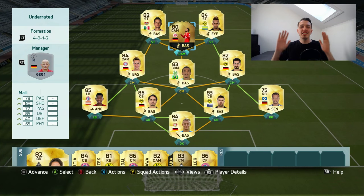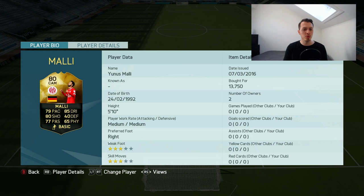Hey team, Povic here and welcome to another episode of the Underrated. Today we are looking at Mali and he looks pretty damn good. His skill moves and weak foot are just 3 stars. Medium/medium work rates — great — but I think he can still do a good job as a CAM. His stats are pretty decent: good dribbling, good shooting, good passing, and pace is good as well. Around 13, almost 14k — pretty damn cheap for a CAM in the Bundesliga.